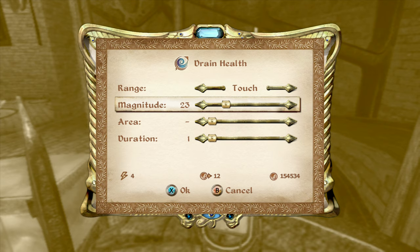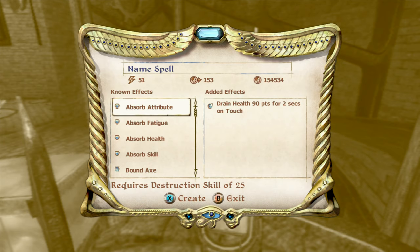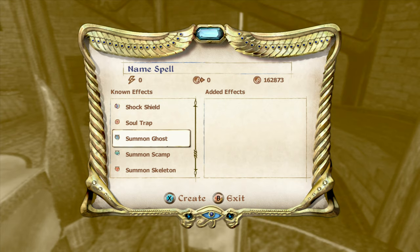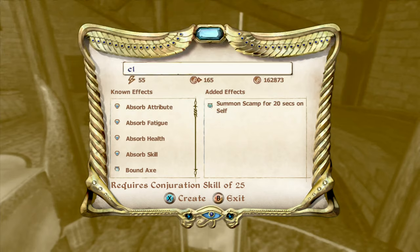Now coming back to the tower to start making spells. I always recommend making this spell: Drain Health 90 for two seconds — that's 180 damage — and it's only a level 25 Destruction spell. For some reason this spell has always been super overpowered no matter what level you're at; you can always make a good version.